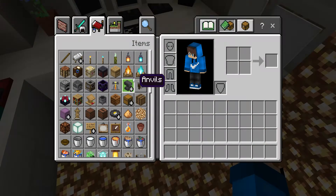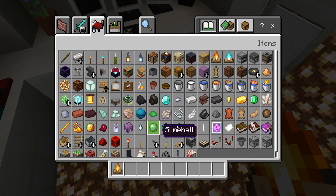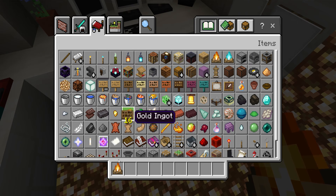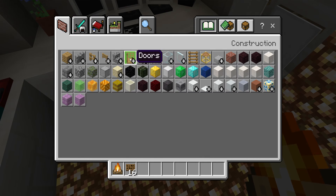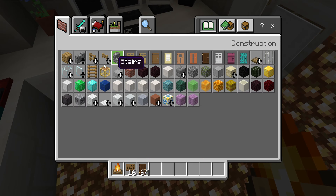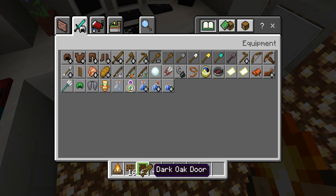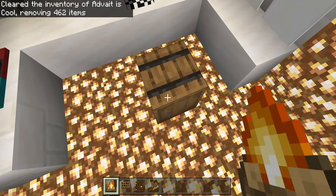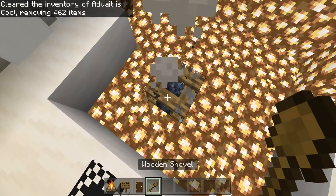Now in this empty space we're going to make our chair. Clear your inventory, then get a campfire, some spruce signs, a dark oak door, and any shovel — I'm just going to use a wooden shovel.